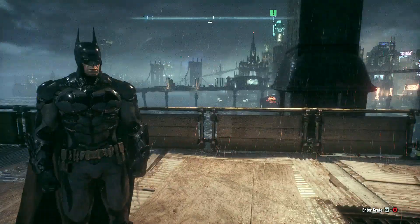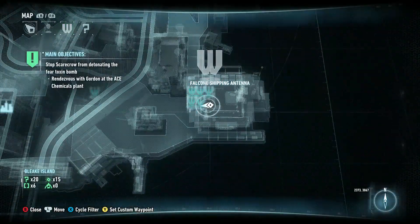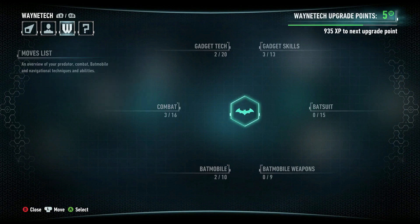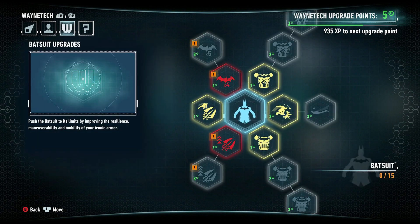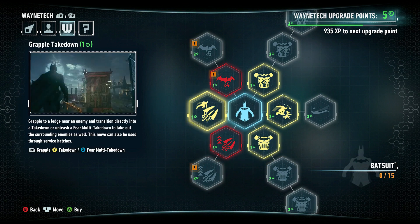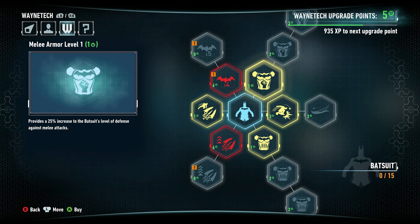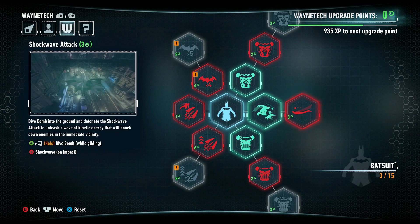We may work on that next time, or we may start working on some of these side missions. We've got Robin — Tim Drake — and some Wayne Tech upgrade points. We didn't really touch the Bounce suit, so we should put some points into there. Shockwave attack is pretty good, grapple takedown is also pretty useful. We'll get those.